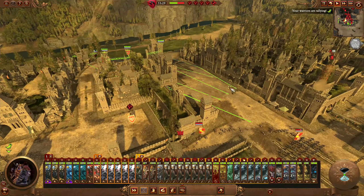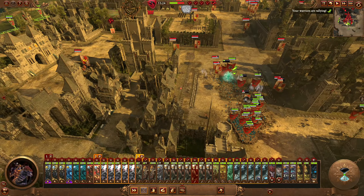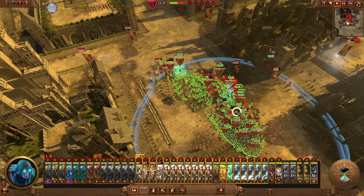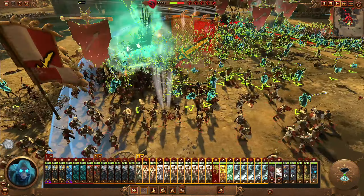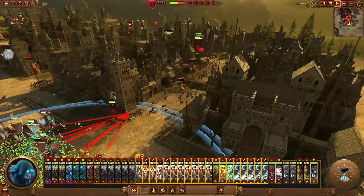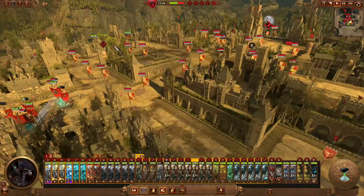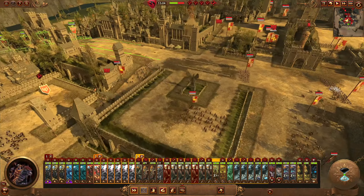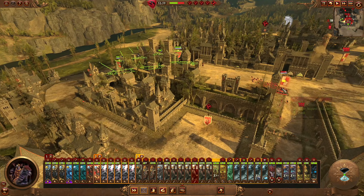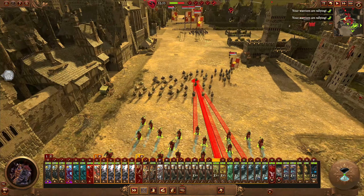Did a nice chunk of damage there to the Demigryph Knights with halberds initially — it's huge. There is a lot of troops and it's definitely causing a little bit of lag. I think the AI is just trying to figure out what to do and it's causing the animation lag.